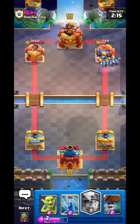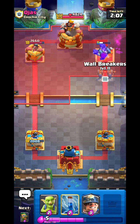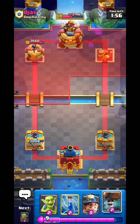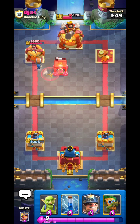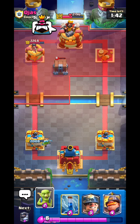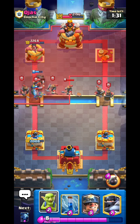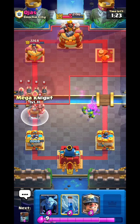The reason Wall Breakers are so good is due to their elixir cost — they only cost two elixir and have the potential to deal more than 1000 damage. It is really hard to stop them; you can stop them with Log, Barbarian Barrel, Zap, or Snowball, but that's two elixir for two elixir, so there's no really good positive elixir trade against Wall Breakers. That's why they're so good — for only two elixir you can force out Log, Zap, Snowball and other cards, which will be really helpful for defense.